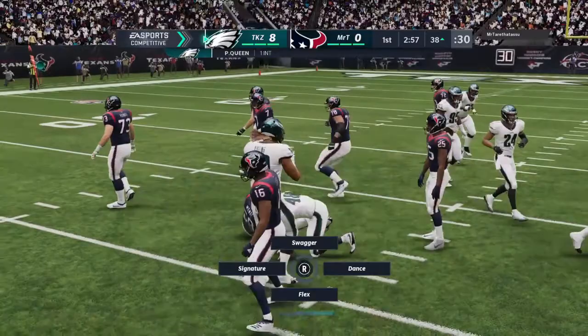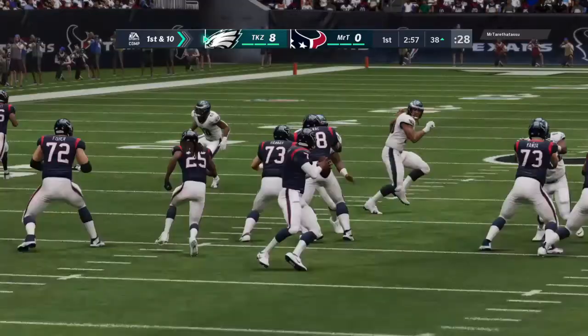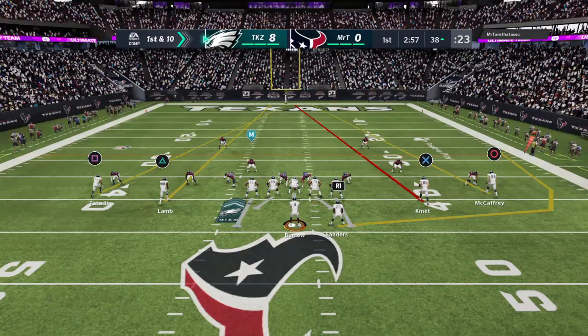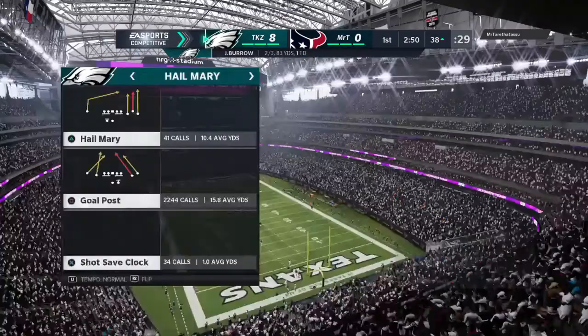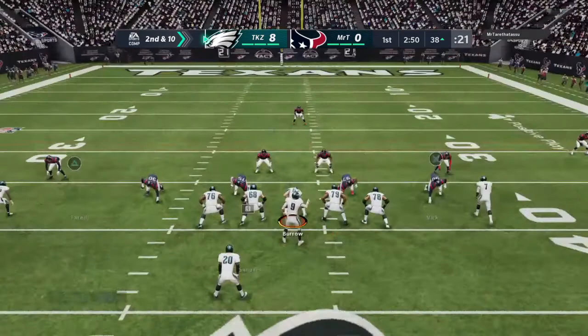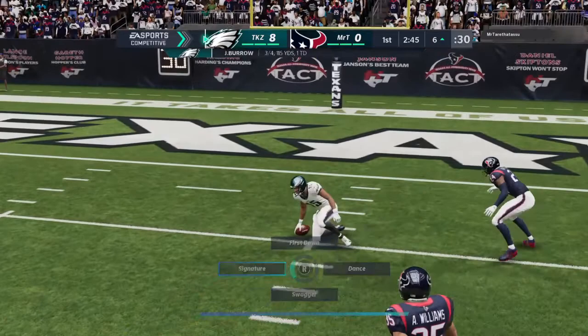Whatever that was — nice play by Queen picking it up off the ground, one of the weirdest plays I've seen on defense all year. Patrick Queen just interfered with the wide receiver and got the ball out. What is Tate doing — oh no no no, that's getting picked! Thanks for committing there at the end and pushing the ball out. I like this play — usually I don't run it too much because it's hard to find in my playbook, but he had the right play.